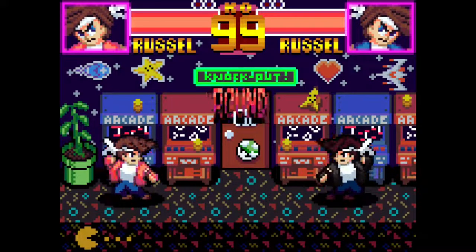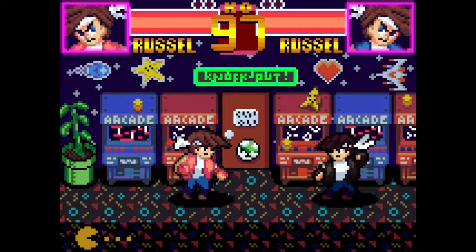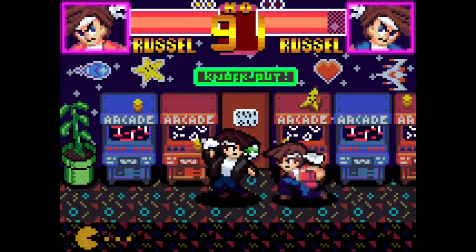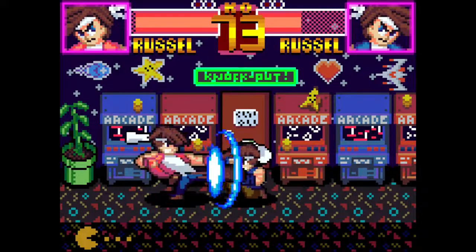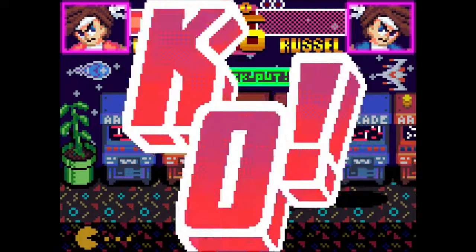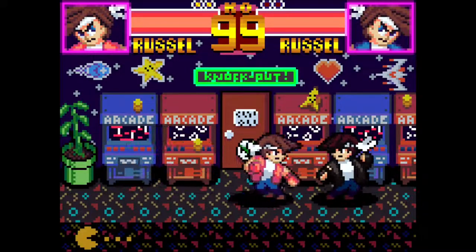First up, I want to talk about all of the new animations that have been added since the previous devlog. There's a total of four new animations for Russell: Getting Up, which happens after getting knocked down; low blocking, which is blocking while crouching; a whole new intro animation that plays at the start of the match; and I finally got around to putting in a back throw, which you can perform by holding the back button while pressing throw.